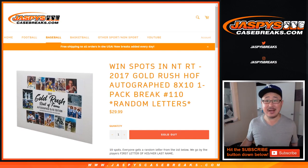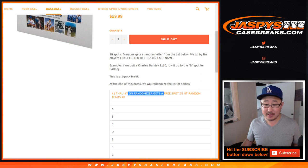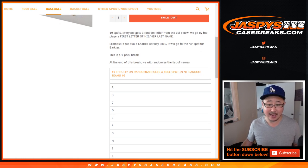Hi everyone, Joe for JaspiesCaseBreaks.com coming at you with a one-pack break of 2017 Gold Rush Hall of Fame Autograph 8x10 photo with a chance to win a free spot in the NT Baseball Random Team break number 6, which is already sold out.